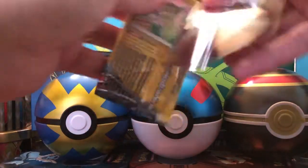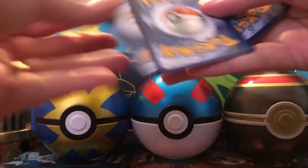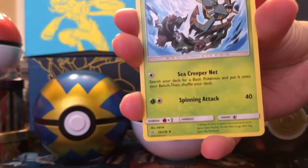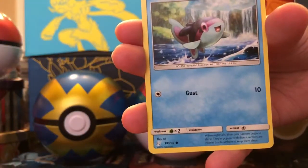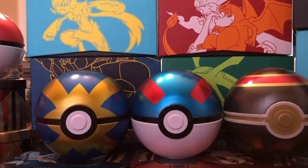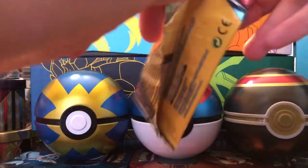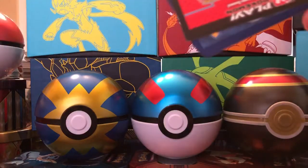Let's get into the next pack. Pack seven: Axew, Delibird, and Finneon. Pack eight: Axew again, Metal Energy, and Finneon again! That's two packs in a row we pulled Finneon and Axew.